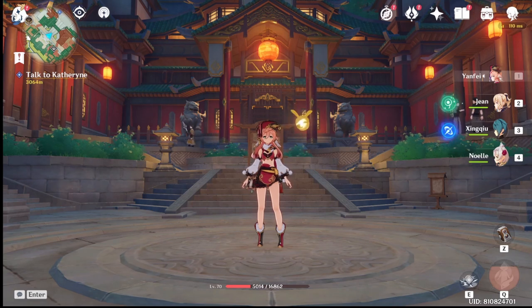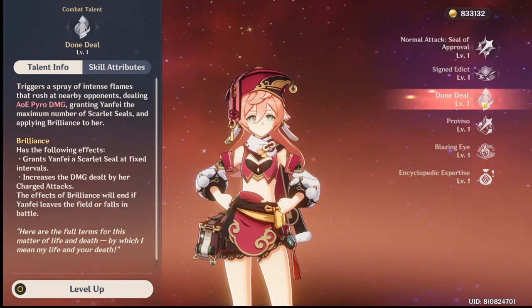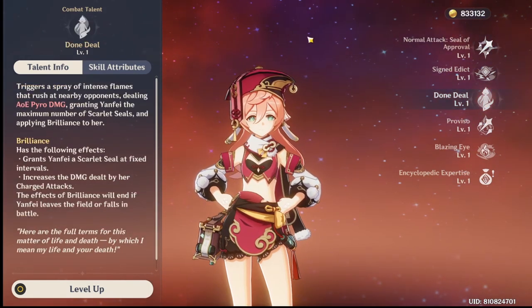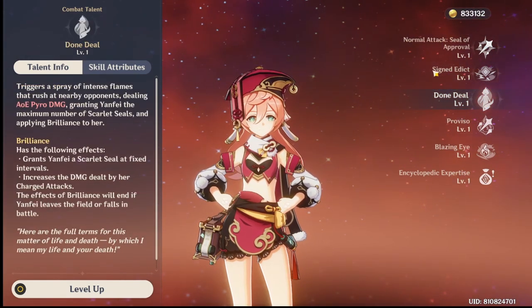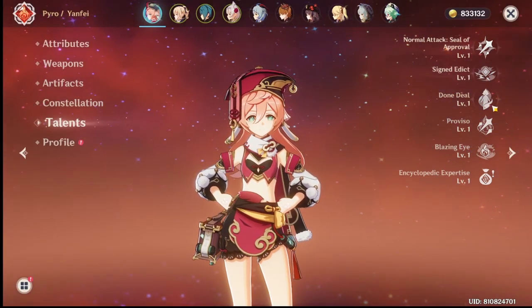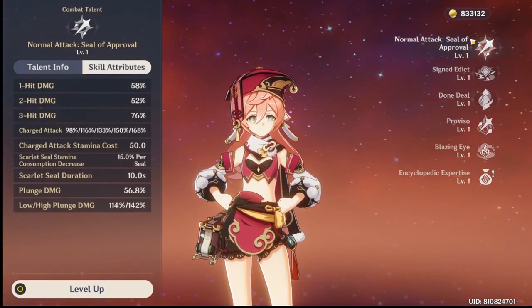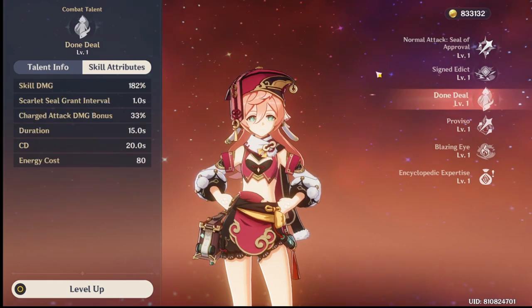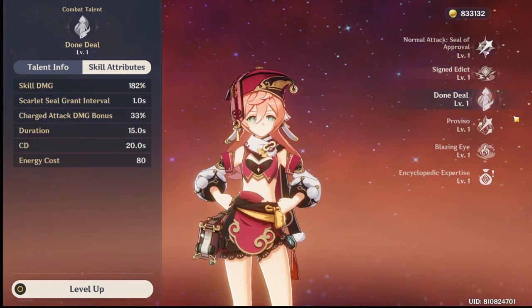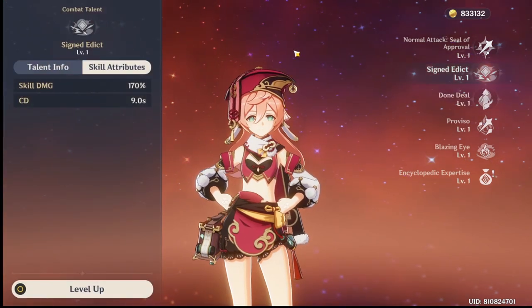Her basic attacks have a string that's really seamless - you just have to not dodge or animation cancel too early. For her talents, max out her normal attack first and then go to her ultimate, and then her E skill last. Put everything to six, then get your charge attack to ten, and then get your burst and Q to level ten as well, then maybe your E if you have enough books.